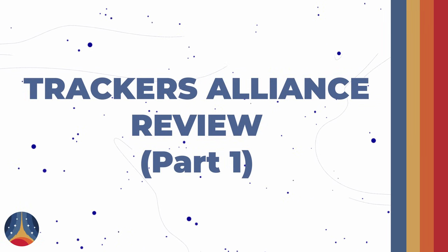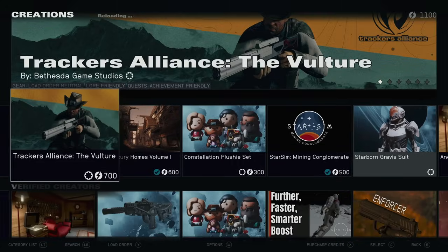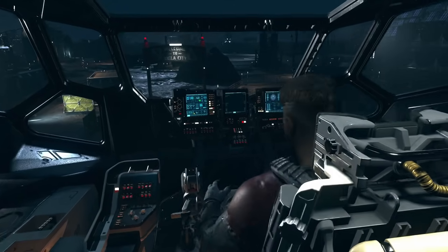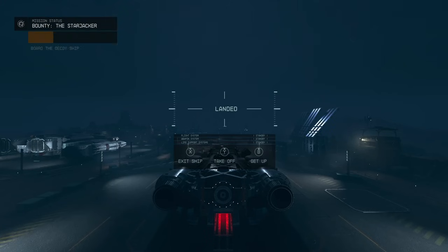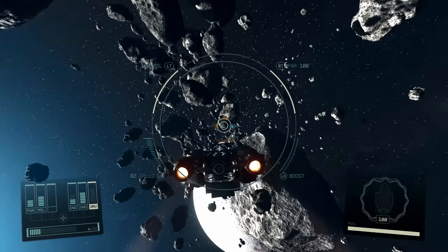First, I want to talk about my expectations for this. The Vulture is the second available mission from the Tracker's Alliance. The first one is free — it came with the June update. So if you want to check out the Tracker's Alliance, see what all the fuss is about, and get your feet wet, it's completely free. It's included in the June update and is live now on Xbox Series and PC.